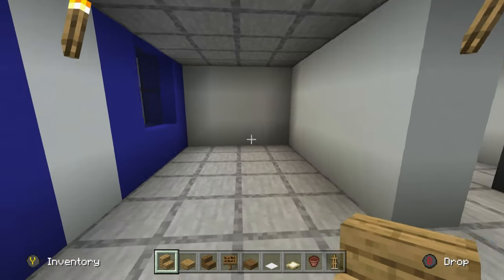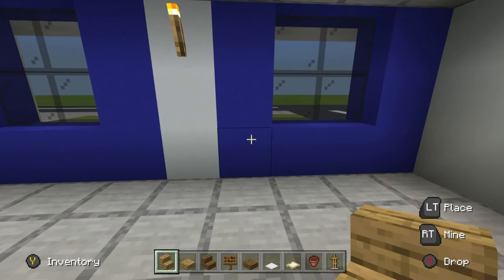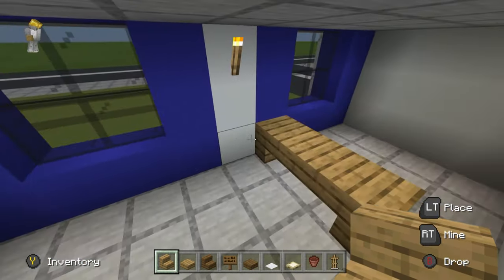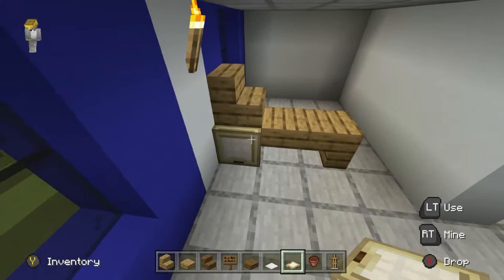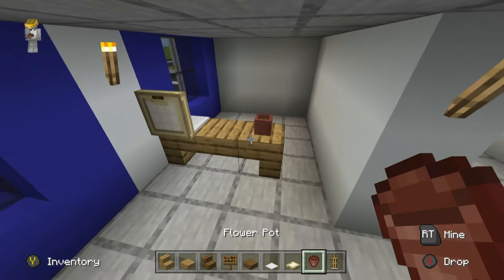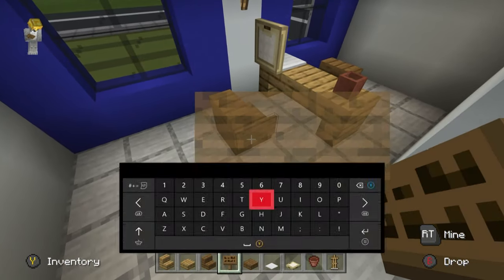Step one in the jail: make a desk. The desk begins from the bottom corner of the window closest to the corner of the police station. It's made out of an upside-down quartz stair, a slab on the end, and then another upside-down stair. It has a computer on the table: place a solid block, a birch trap door flipping up to the top of the stair, a weighted pressure plate — that's basically like a little laptop. Add a flower pot for decoration.